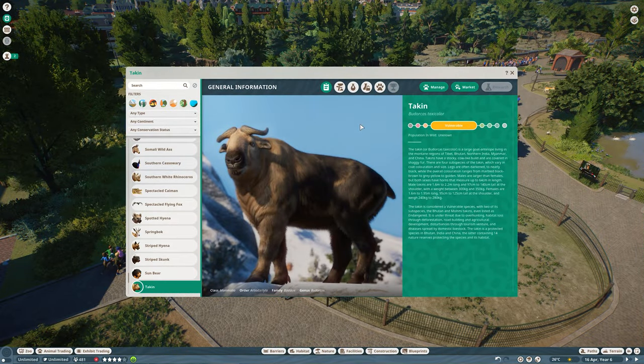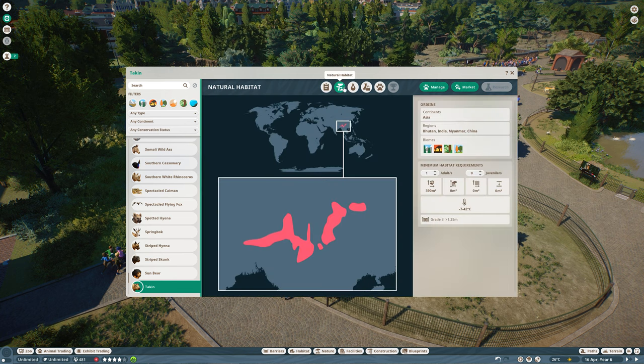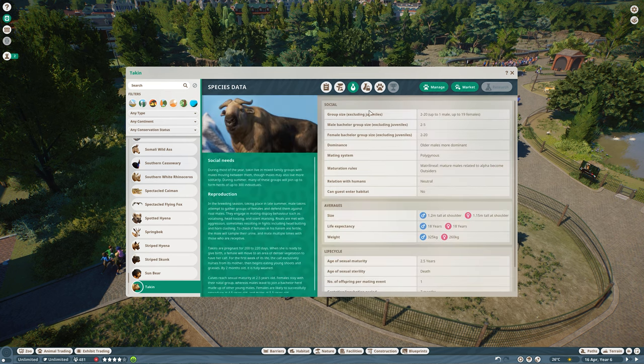Let's have a look at some of the Zoopedia facts for the Takin. It is vulnerable, and the population in the wild is unknown. It lives in Asia, in countries like Bhutan, India, Nepal, and China. The biomes include tropical, and I was quite surprised by that. It doesn't need that much space, has quite a big temperature range, needs a grade 3 fence, but the fence doesn't need to be that high. The group size is 2 to 20, so we can have up to 20 in one enclosure, but only one male — two males will fight.